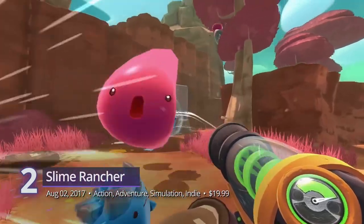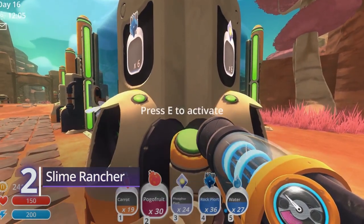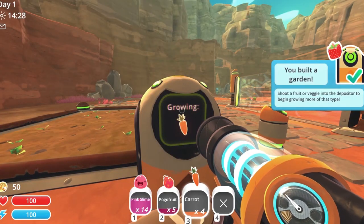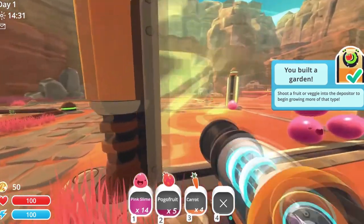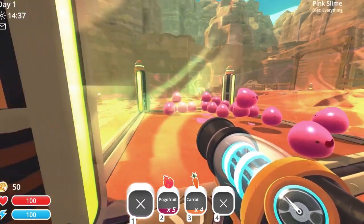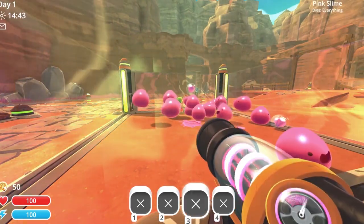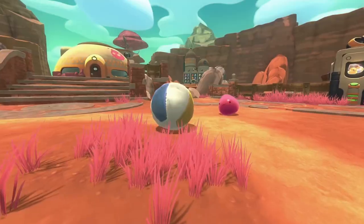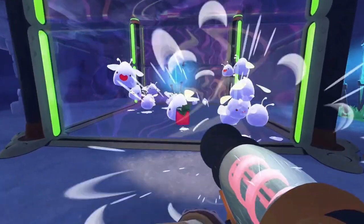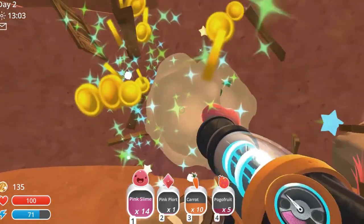Slime Rancher is probably the most wholesome entry on this list — an adorable and straightforward adventure where you manage a ranch and raise cute extraterrestrial slimes. As a young rancher who recently got access to this renowned property, you are tasked to get it up and running. There's a plethora of fun things to do that's reminiscent of farm sim classics like Harvest Moon. Instead of that 2D feel, this first-person simulator has a modern touch. You're left to explore a sprawling world loaded with secrets and hidden treasures.